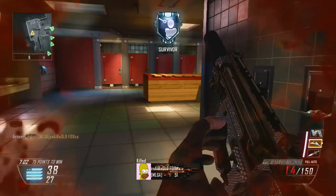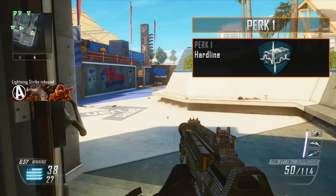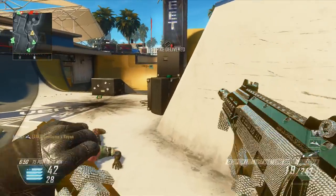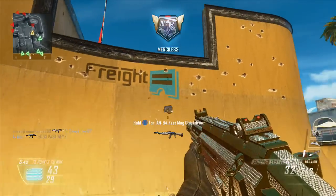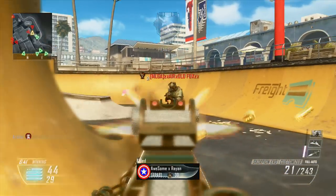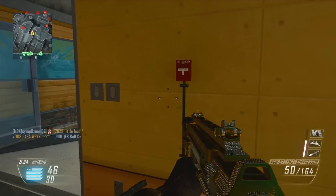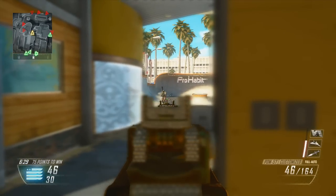Next up we're going to look at my perk setup. I use Hardline to get my scorestreaks a little bit faster. The scorestreaks I was running in this gameplay are the Hellfire Missile, the Lightning Strike, and the VSAT. Normally I would run the UAV, the Lightning Strike, and the Stealth Chopper, but I've been trying to switch up the killstreaks a little bit. I'm pretty good at Kill Confirmed and Team Deathmatch, but I'm not very good at Domination and those game types — though do expect some other game modes in the near future.